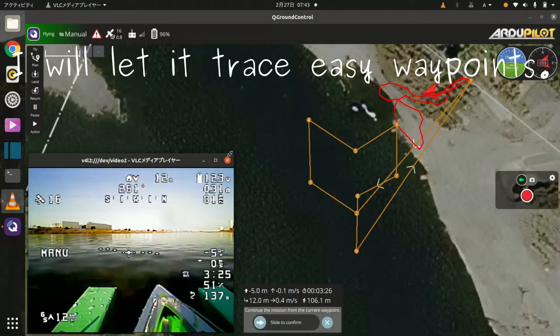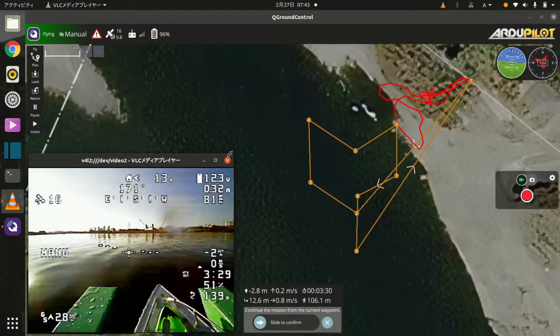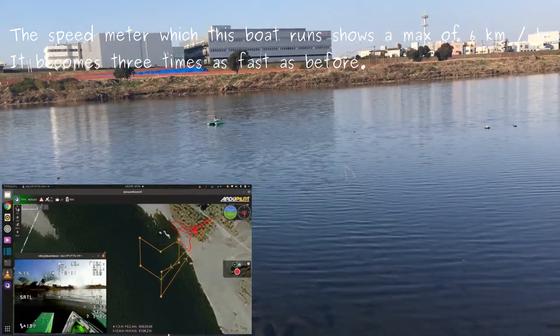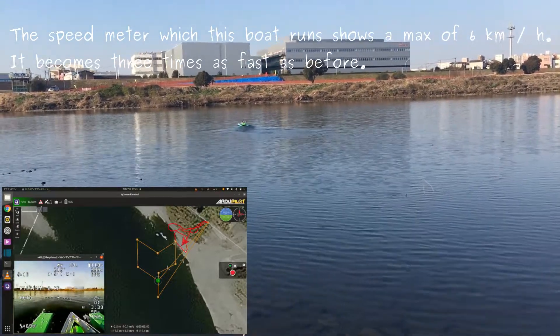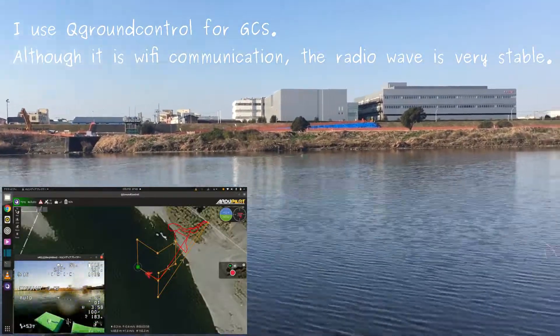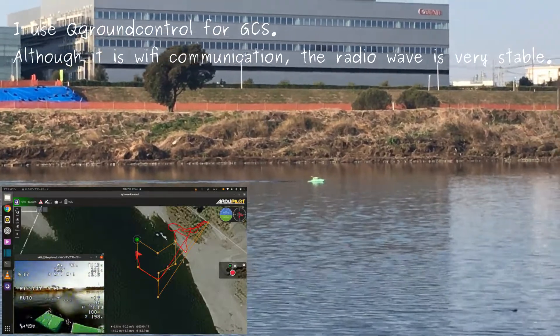I will let it trace each waypoint. The speedometer which this board shows reads a max of 6 kmph — it becomes 3 times as fast as before. I use Q-Ground Control for GCS. Although it uses Wi-Fi communication, the radio wave is very stable.